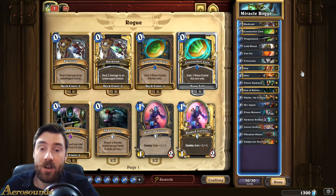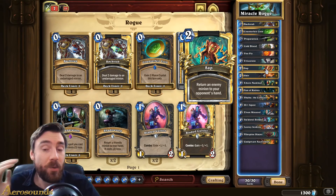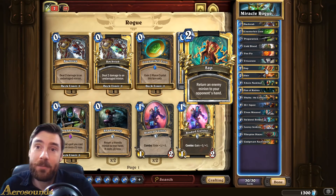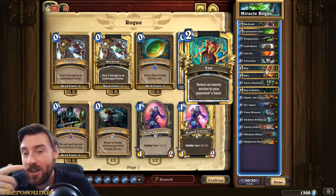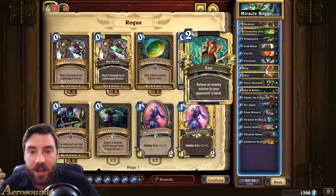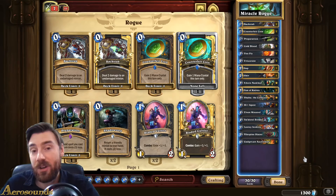Cube Warlock will play a Lackey on turn five and then get their Void Lords or Doomguards out. The perfect answer to those is Sap - if they get a Void Lord out, you just Sap it back into their hand and they can't play it again until turn nine. You can even Sap their Lackey and that's five mana wasted. It's about getting the tempo on the board and just overpowering your opponent quickly. Alright, I hope you enjoyed the video, please give a like if you do and I'll see you in the next one.